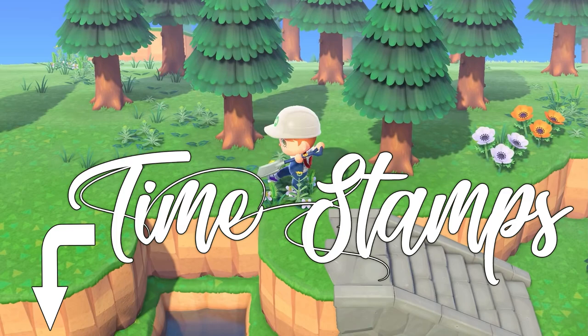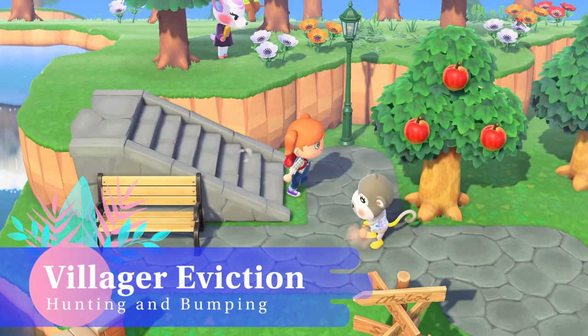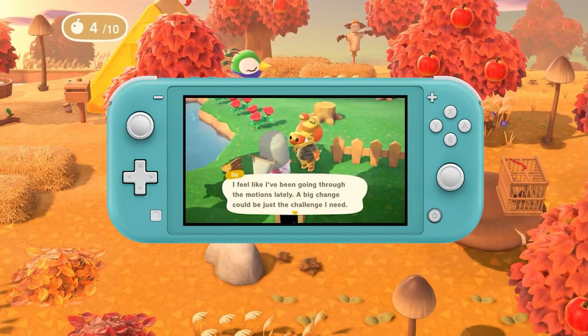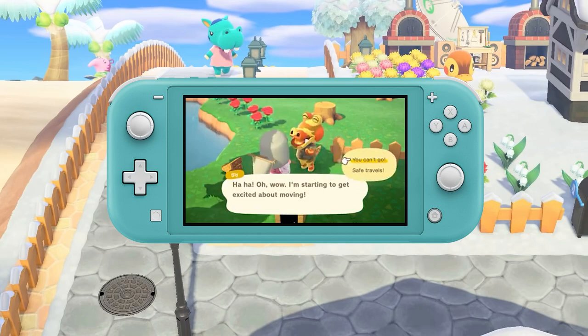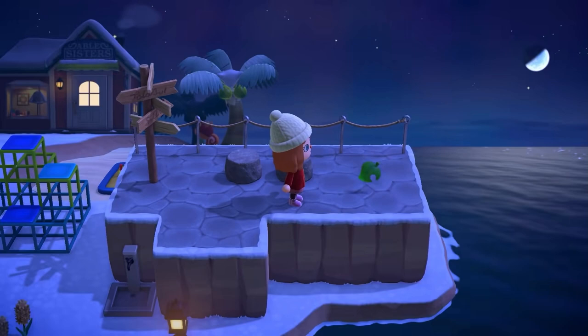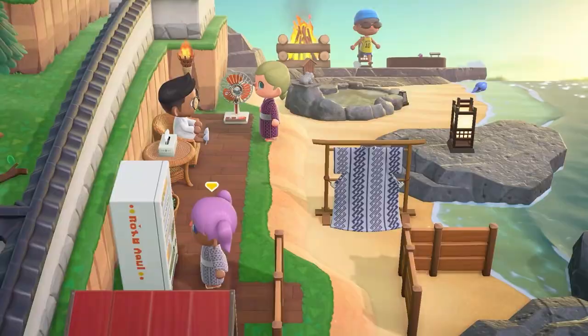Let's talk about how you can get more furry friends to live on your island — and how to get rid of them. Everyone starts with two randomly selected villagers and you are stuck with them until they ask to leave; you cannot hit them with shovels until they flee, nor ignore or be mean to them. Two weeks after a new villager has moved in, a random villager will voice their desire to move on. You can allow them to leave or persuade them to stay; if they go, the next day they pack up and you can hunt for a new friend.